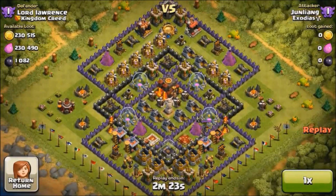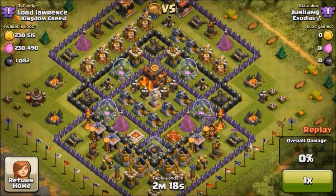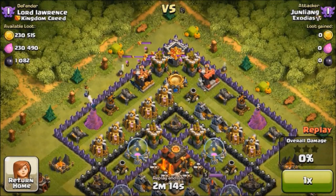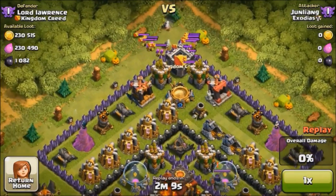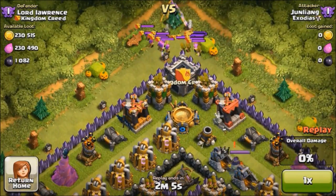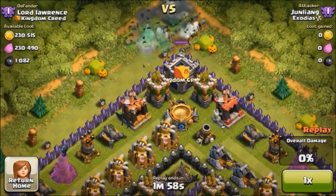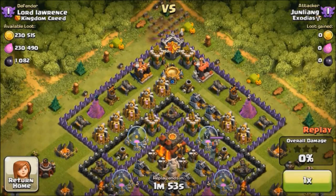First thing first: baiting out the archer queen — a level 5 archer queen. Okay, there are CC troops as well — quite a lot of archers. That's all of them — time to group them up together. The lightning spell has a radius, so it's okay to deploy it in the middle because I know it can reach them.